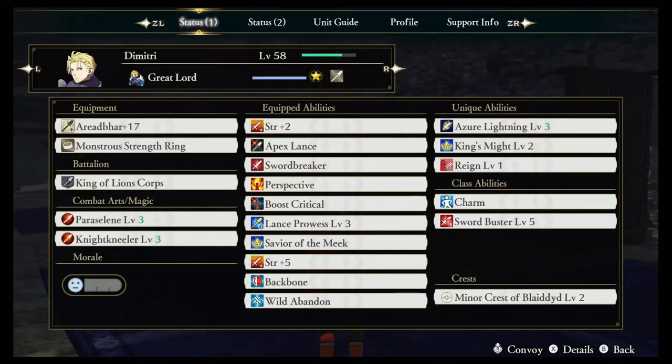In this Fire Emblem Warriors Three Hopes video, we wanted to go over the build that we're currently using for Dimitri. For those of you who need a quick refresher, Dimitri is the leader of the Blue Lions and the main lord of the Azure Gleam route. In general, Dimitri is a very powerful and strength-focused character who can pump out lots of damage, and we think he's one of the best characters in the game.